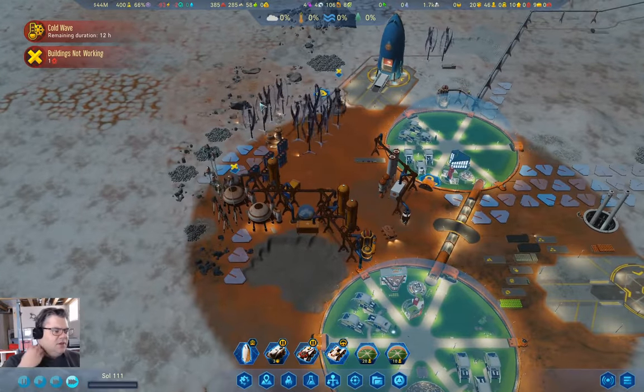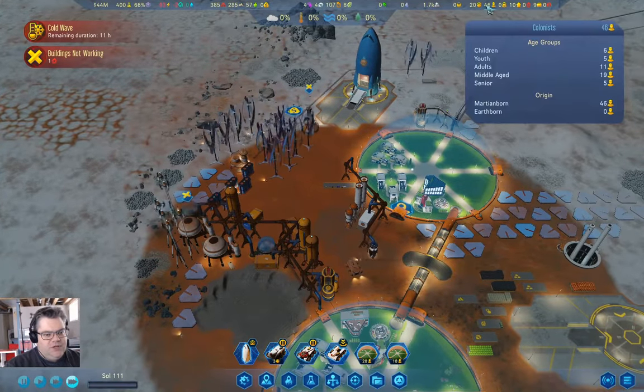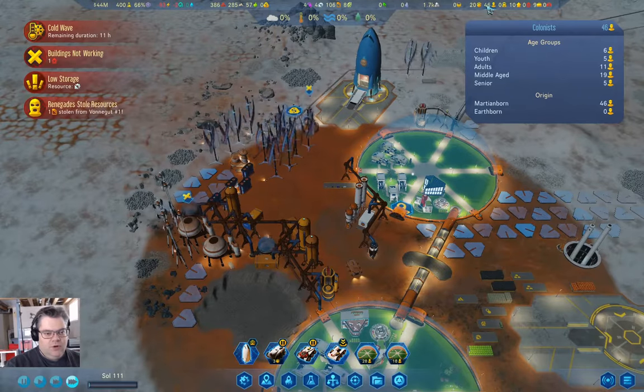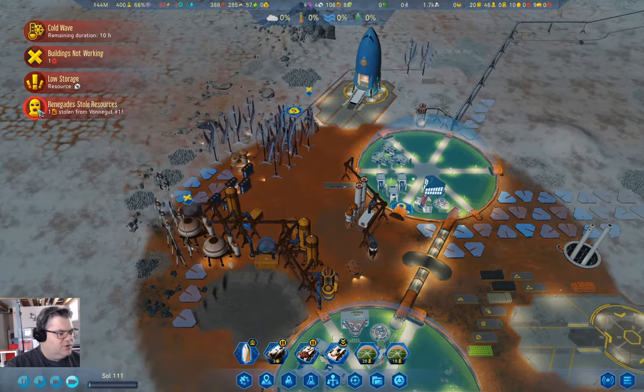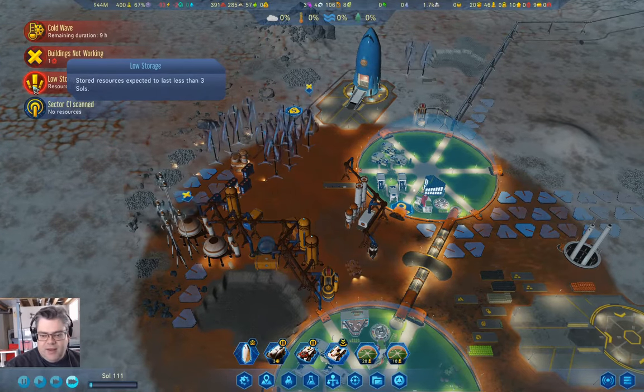I think we should be okay for the cold wave. We've got 12 hours remaining, and then we'll potentially get a bunch more workers back into the workforce. Oh look — a renegade stole some stuff. Well, that happens.